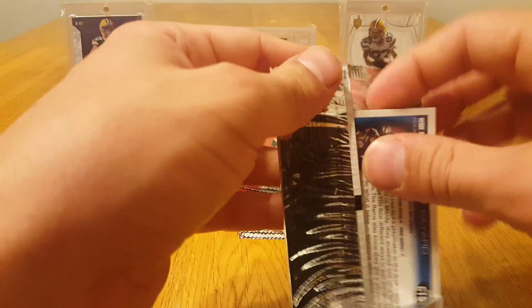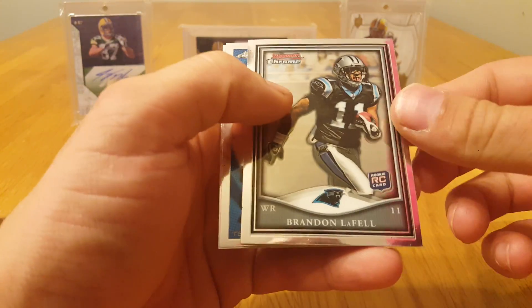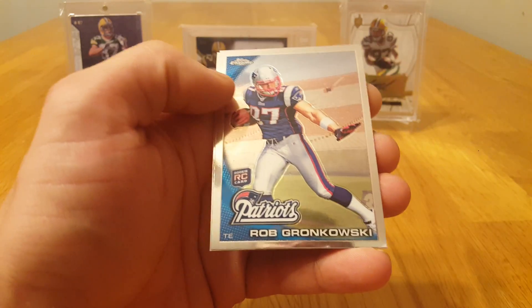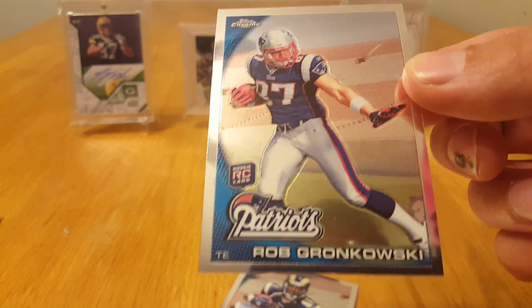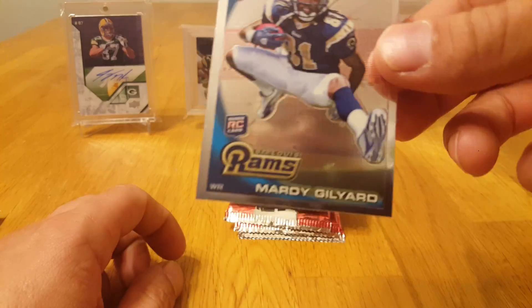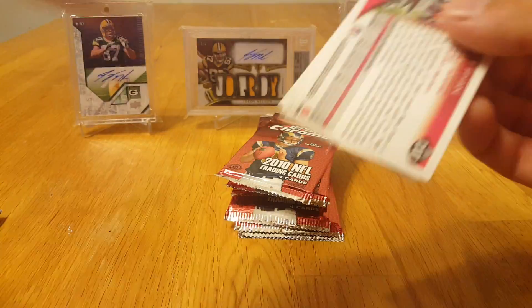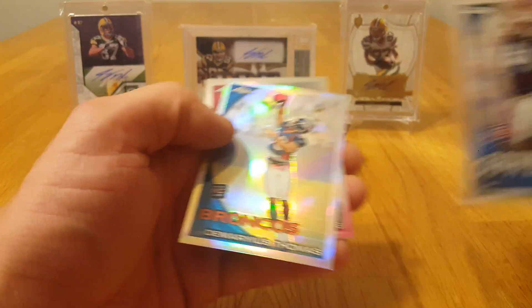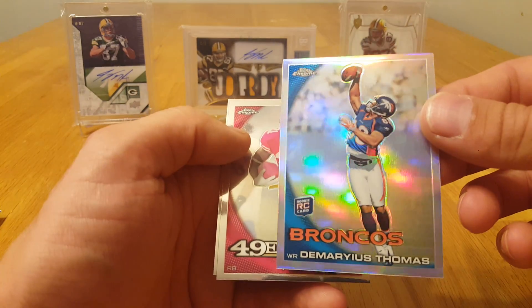I'm hoping for some kind of color out of here maybe. Nathaniel Allen, Brandon LaFell Bowman Chrome rookie. There's a Gronk rookie — there we go! Cool. And we got a Gileard rookie. Okay, Des Bryant — that's a rookie card also.